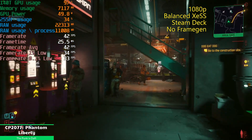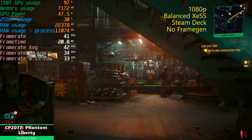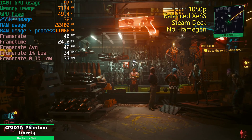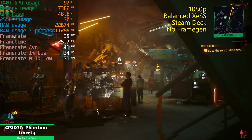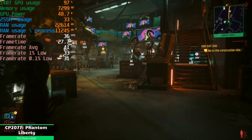Balance scaling and XCSS on balance — you'll be able to pull it off without really noticing it's on. You notice there's not too much shimmer in fine details in the center here, no shimmer, even in the far distance — no shimmer. XCSS is very good, it's better than FSR. So it's going to run quite well.